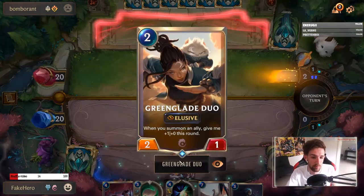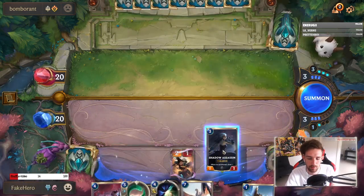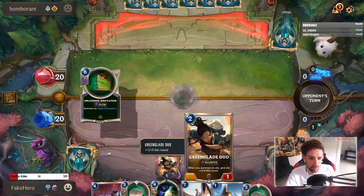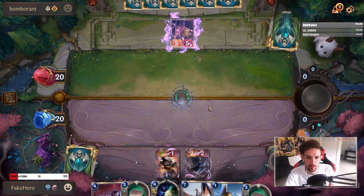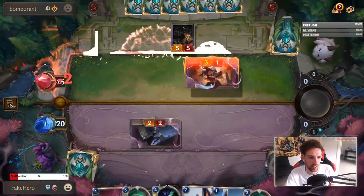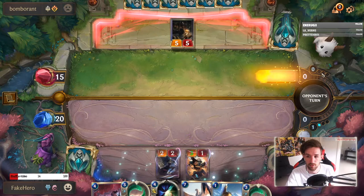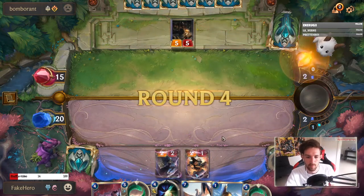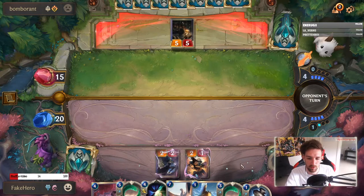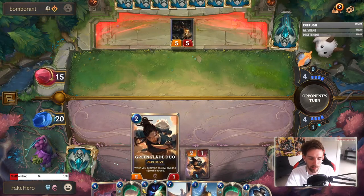The Greenglade Duo is probably going to be where a lot of the damage comes from. We're curving out here, which is pretty good. Next turn the idea would be to play the Wayfinder and buff up the Duo excessively. We are elusive so it's fine. I've seen the play where they ignore the first few turns to save spell mana for a five-five. Finding Elixir of Iron could actually be really clutch. I want to try and keep some spell mana in case I need to protect my Greenglade — keeping this one alive means we do lots of damage.